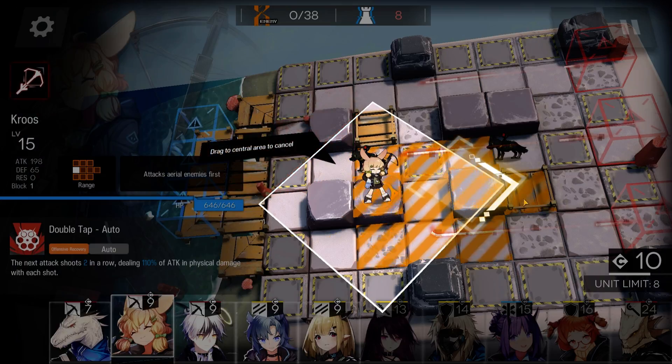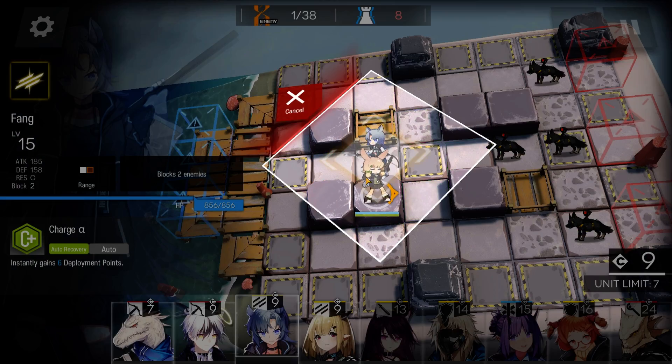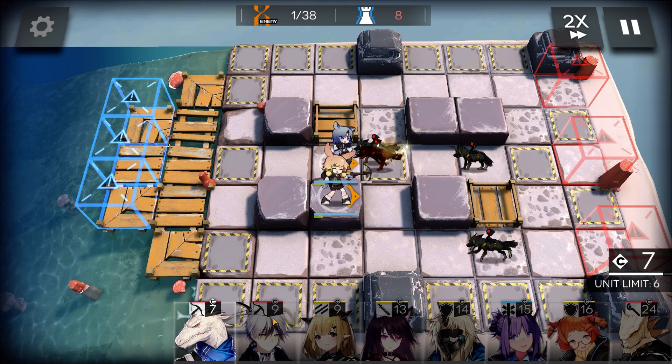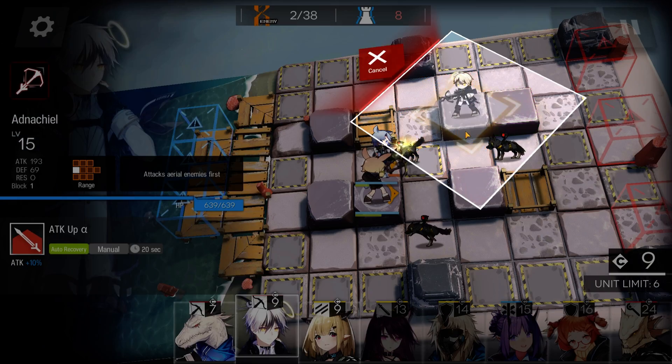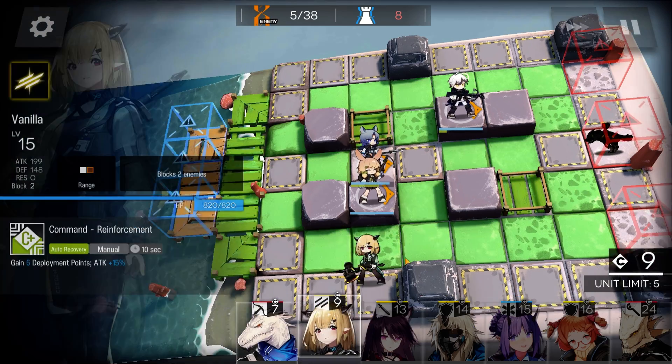Deploy Kroos. Place Fang in the middle. Deploy Ethnasil. Place Vanilla in the middle.